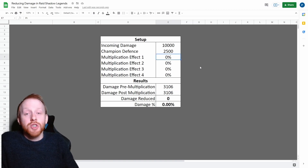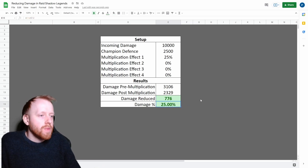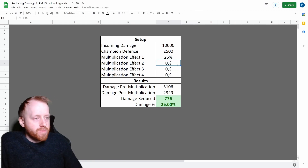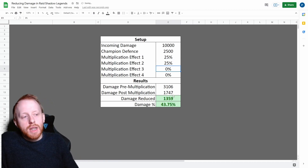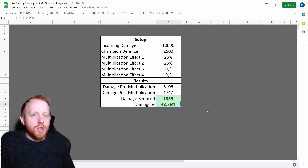Now let's assume I've got the strength buff. If I add strength, it will reduce my damage by 776, which is 25% obviously. Now what happens if I say I've got strength and I've also got Duchess's passive? That would reduce the damage by 25% if it's an AOE ability. For a math experiment, let's say we had strength and Duchess's passive on at the same time. That would mean instead of taking 3,106, I'd actually take 1,747 — which translates to a 43.75% damage reduction. This is the effect of multiplication: because it's not 25 plus 25, it doesn't mean I'm going to reduce 50%.